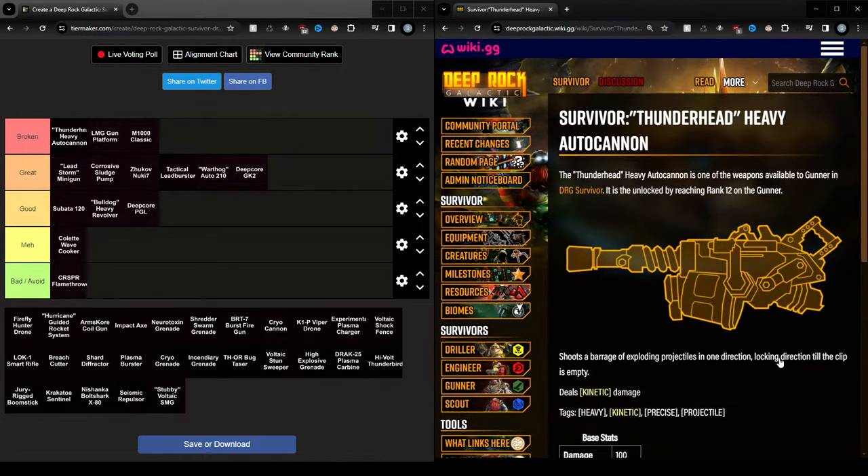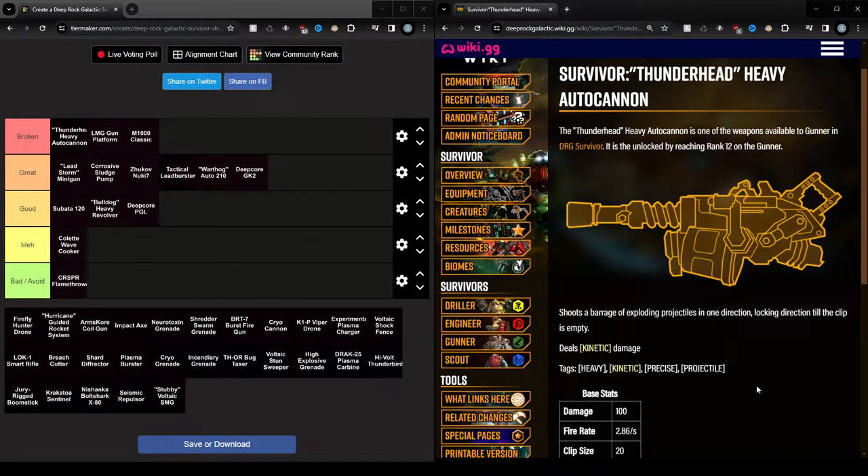The one downside of the Thunderhead is that it shoots in one direction and targets highest HP, then shoots the entire clip, then you need to reload, then it targets again. So you kind of need to move your body so the shots go in the correct direction. But I think this aim is way easier compared to like the Lead Storm for example, which is only in front of you. This type of aim I don't mind all that much. So yeah, this one is insane.